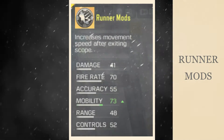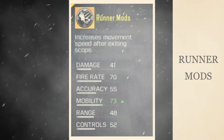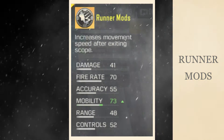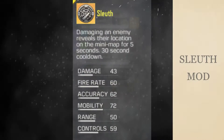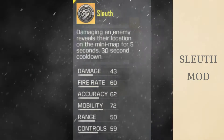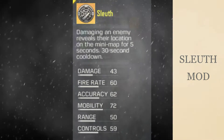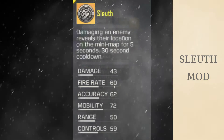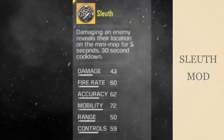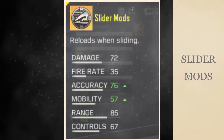The Runner mod functions similar to the legendary Quick Draw we had in previous seasons. It increases your movement speed for a few seconds after exiting scope and also has a cooldown time of 30 seconds. Next is the Sleuth mod, which reveals the location of an enemy when you cause damage — the enemy will be highlighted in red for five seconds. This mod also has a 30-second cooldown.